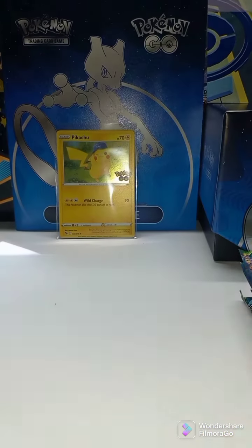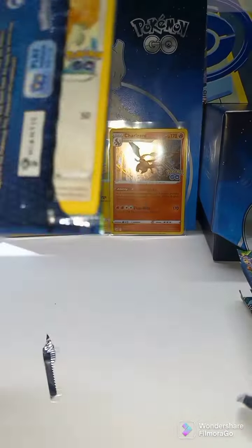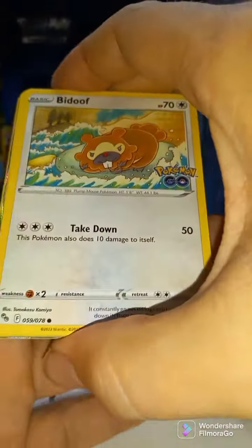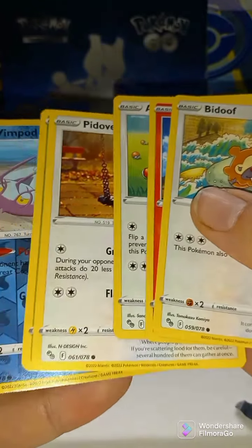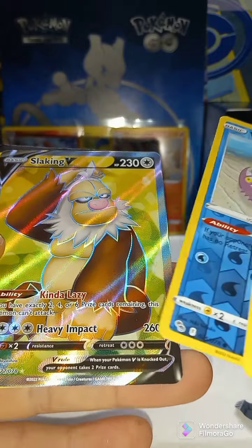As always, thanks for watching. Pack number three, Pokemon Go Elite Trainer Box. Let's see what we got here. We got something good — we got a Wimpod and Slaking V. Kind of lazy, huh?